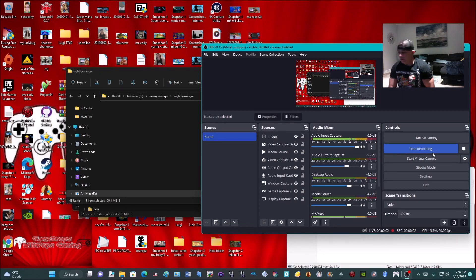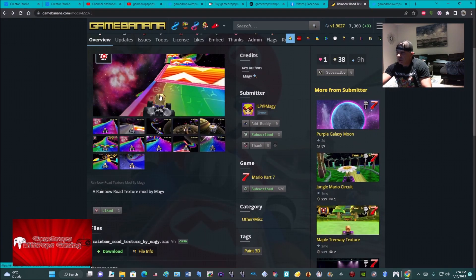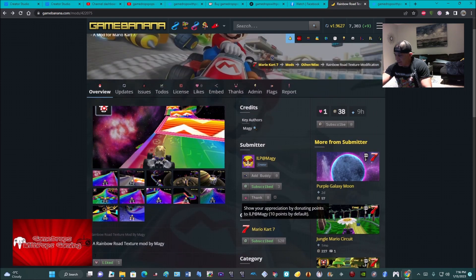What's up everybody, GameJobSponsor. We're going to do a very quick Mario Kart 7 track preview, because a person has added some amazing elements to Rainbow Road for Mario Kart 7. I'm going to use the CTGP7 on the Citra.